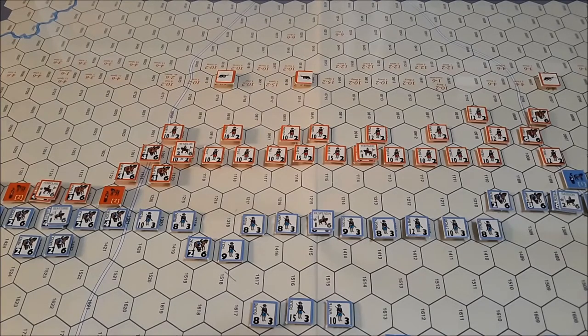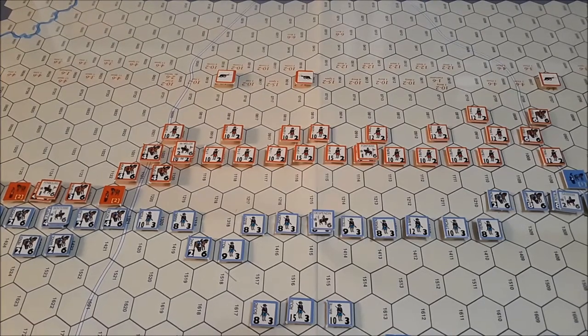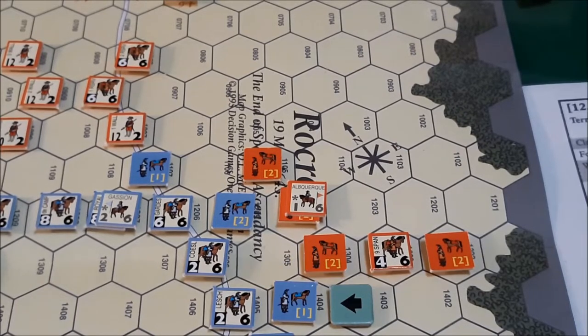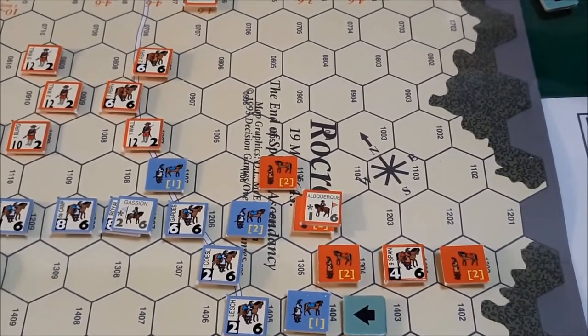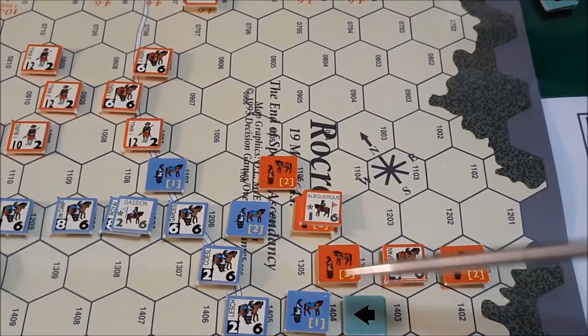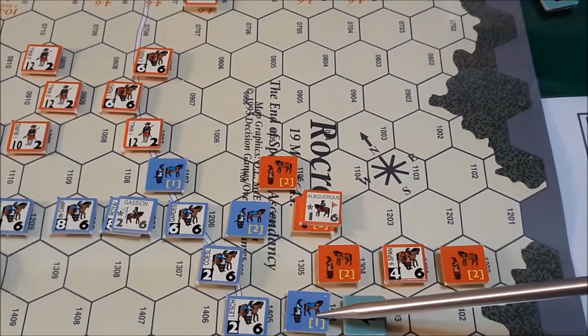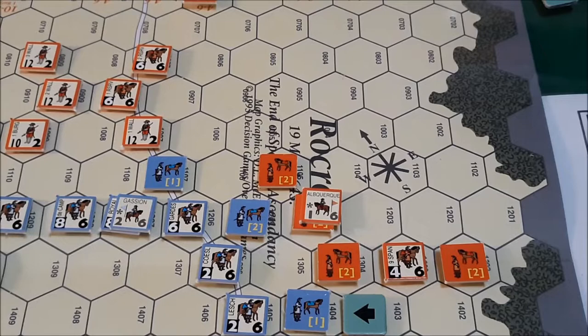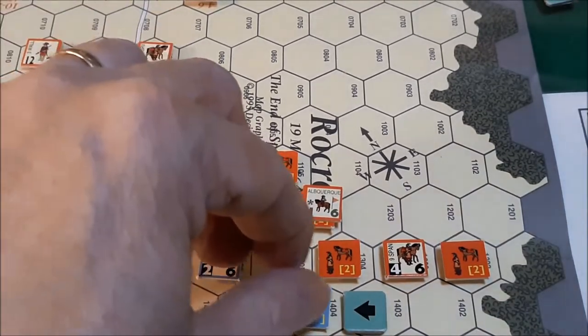He will start with the disruption removal phase. We are going to begin the disruption removal for the French player. This unit may attempt to undisrupt — it's not adjacent to a unit exerting a zone of control. We need a five or six. We roll a six, so it undisrupts.